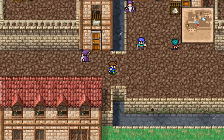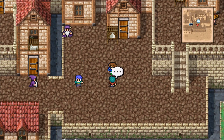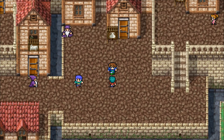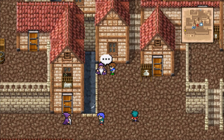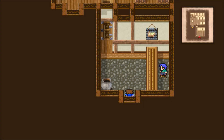The shops here sell weapons and armor that were excavated from the caves to the north. An adventurer — he's out venturing right now. My grand pap was an adventurer; he told me there was something underneath Crescent Island. Interesting — we'll find out what's underneath it later.